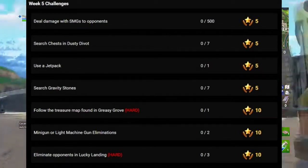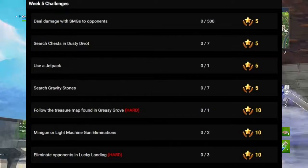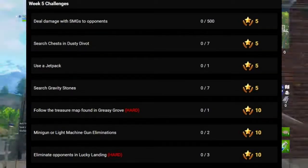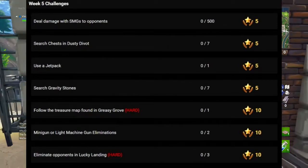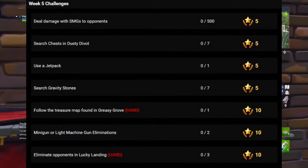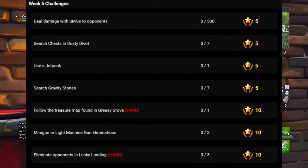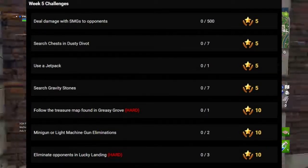Follow the treasure map found in Greasy Grove — pretty simple, go find it. There's also minigun or light machine gun eliminations, which requires two. That should be easy enough. I'd recommend using the LMG over the minigun because it does more damage.